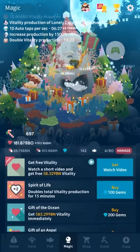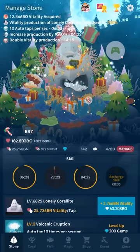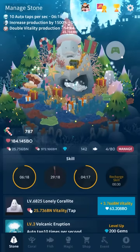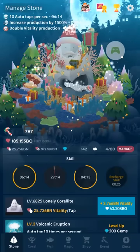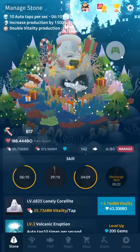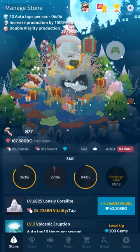You get 15 minutes on this Spirit of Life. So what you want to do is make sure you have a recharge skill waiting. By the time this runs out, I'll be able to recharge. And so I'll recharge, then do Song of the Moon again, and then I'll have about 10 minutes worth of furious tapping, getting about 30 candy per tap in my case.